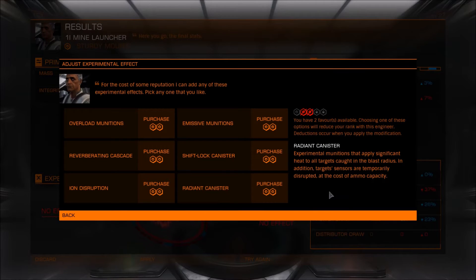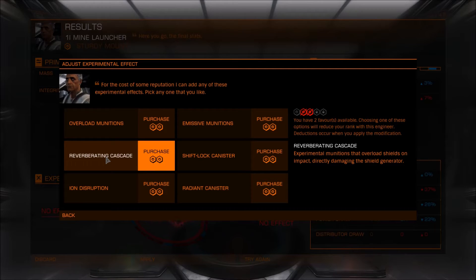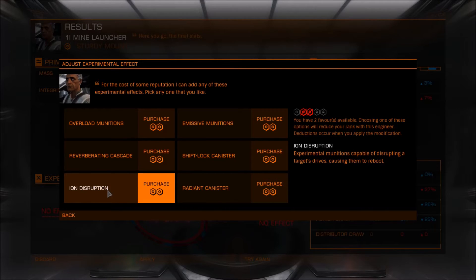Here's the list. Overload munitions is an experimental munition type that converts a portion of the explosive damage to thermal at the cost of some ammo capacity — I guess that wouldn't be that useful. Then we have reverberating cascade, which is actually one of the best ones: it overloads the shields and damages the shield generator directly, bypassing the shields and disrupting a ship's ability to regenerate them.